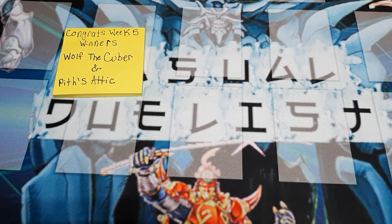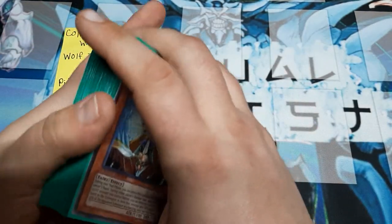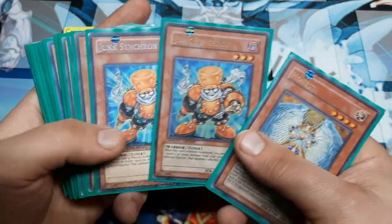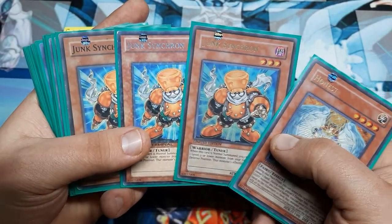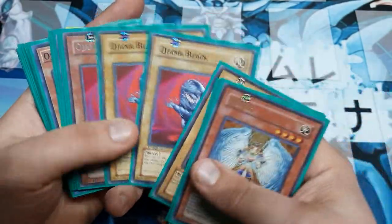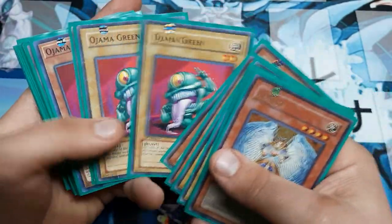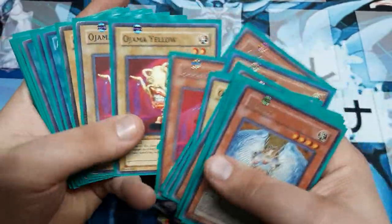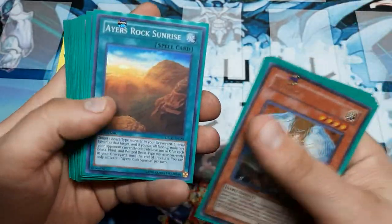So what we're going to do is we are going to run double Honest, triple Junk Synchron, and then we're going to get into the meat and potatoes with three Ojama Blacks, two Blues, three Greens, two Pinks, two Reds, and three Yellows.